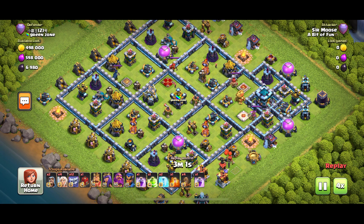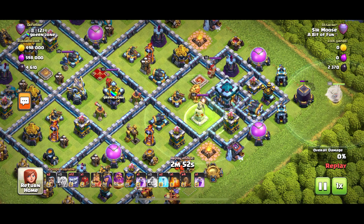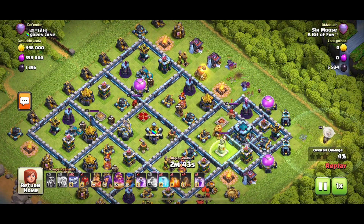The first stage of any attack is the funnel. I like using Gary the Grand Warden on one side of my funnel with 4 healers. On the other side, a couple of Yetis. But quite a few of you said you don't like doing a Grand Warden walk — that's fine, just use a couple of Yetis. Each side is equally effective.